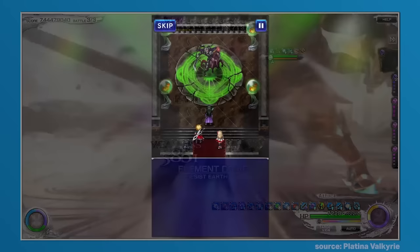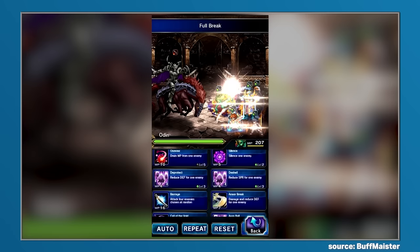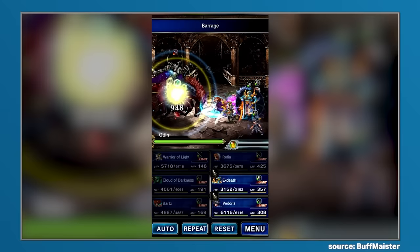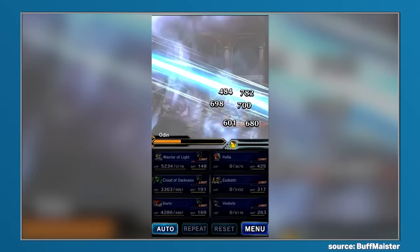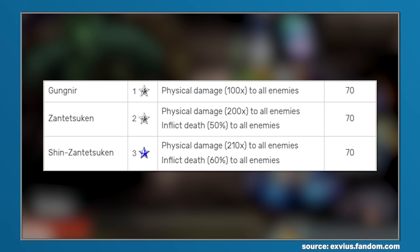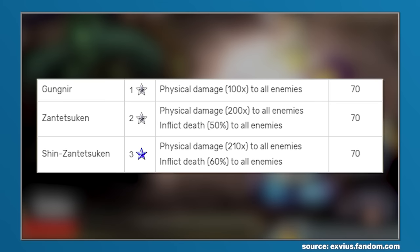The appearance of Odin within Brave Exvius would serve as a nice allusion back to the 8-bit and 16-bit eras. It would see Odin appear as an optional acquisition that could be found inside an old castle, and there was even some lore relating to the power Odin wielded in times gone by. After being acquired, players would gain access to 3 summon abilities — Gungnir, Zantetsuken, and Shin Zantetsuken — which would each deal non-elemental damage, with the Zantetsuken variants also having a chance for inflicting an instant KO, and Shin Zantetsuken increasing the probability.